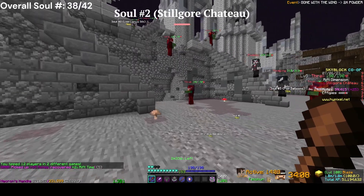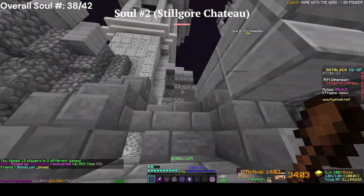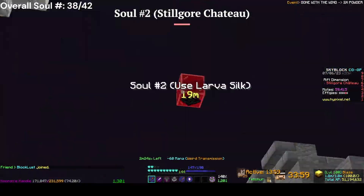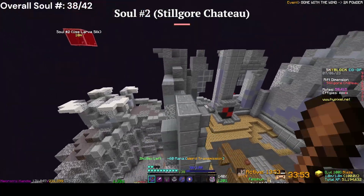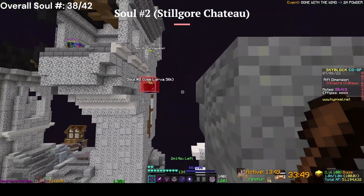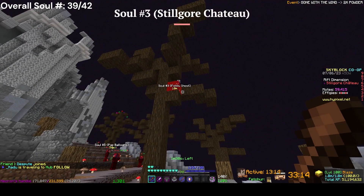For the second soul in this area, go to the entrance right here, go up these stairs, and go up the stairs again right there. It should be floating right there. Use larva silk from right here to right here, and then you can get it.